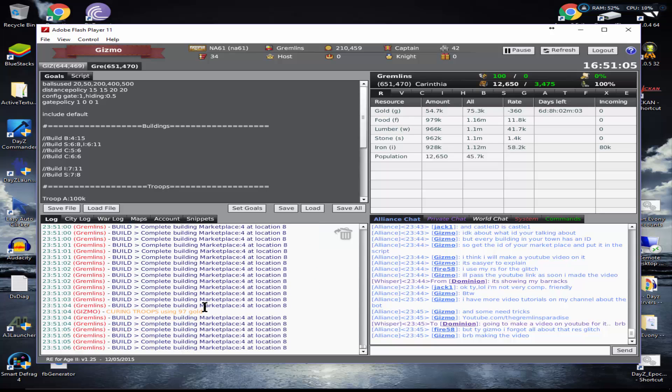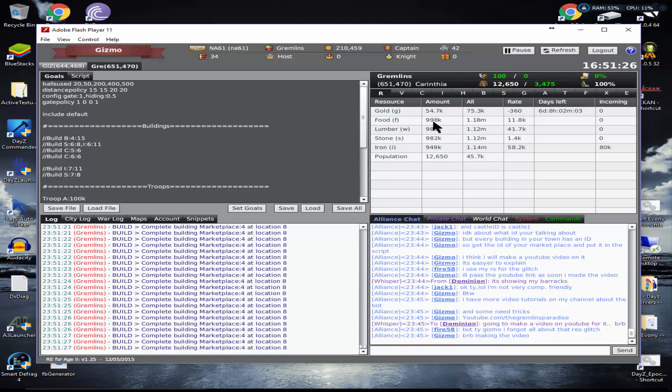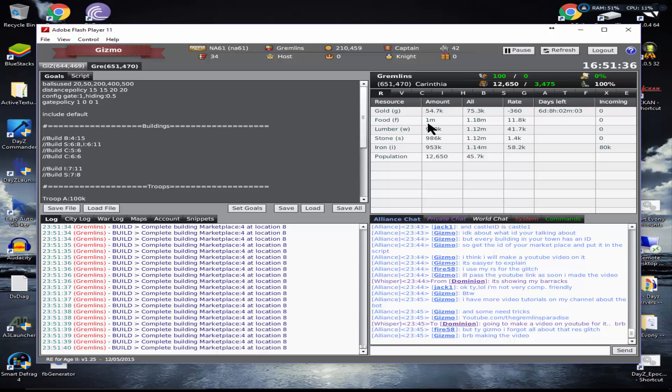What it does is upgrade your building, cancel it quickly, upgrade it, cancel it, and just keep doing that. If you have the two-city buff or four cities giving you a 10% buff, what happens is when you upgrade a building and cancel it immediately you get back your resources — but because you're doing it so quickly, you get back more resources than you actually spent. That's why your resources go up. Sometimes you see a drop because the bot updates every 10 seconds. Right now, an hour into the script, I've passed over 1 million food.